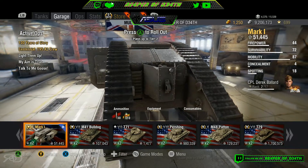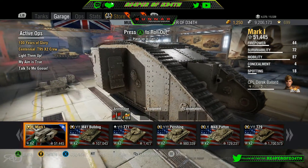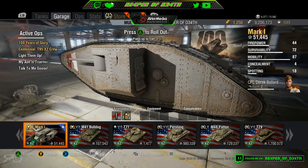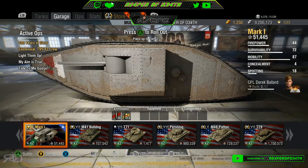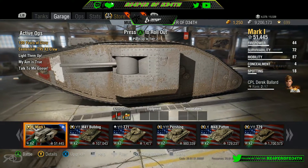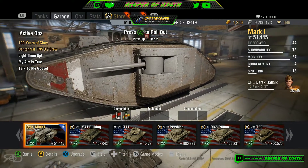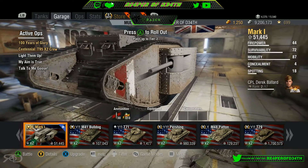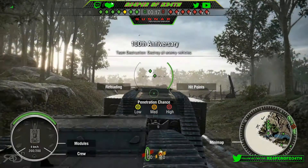I'll be showcasing that tank here soon because we went ahead and did the op. Basically what we had to do was place in the top three damage earners and we get little bonus boxes every time we play this match. We use those bonus boxes to place in the top three in multiplayer and then we can get extra points from one to twenty points — that's how we do the ops. Let's go ahead and find ourselves a match.